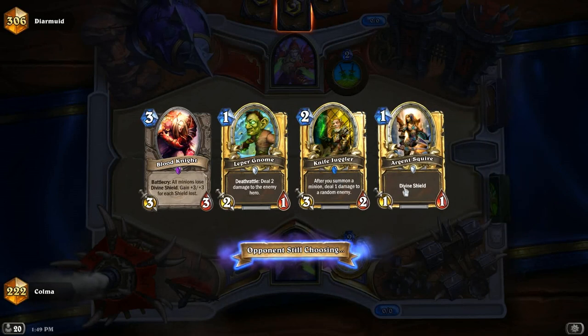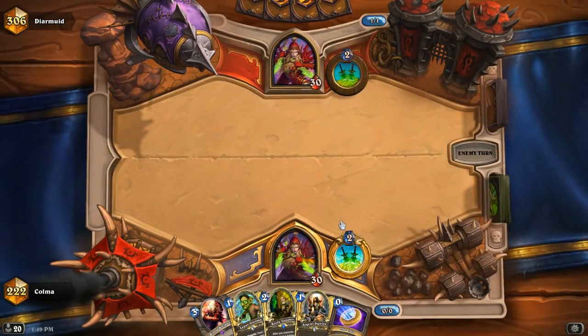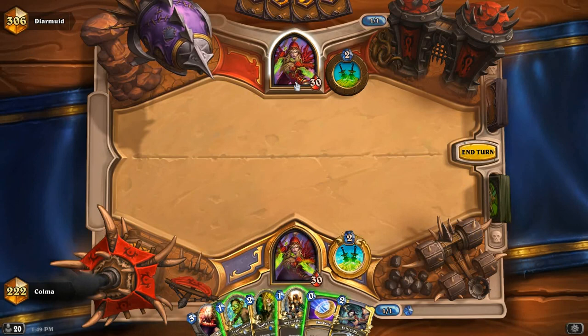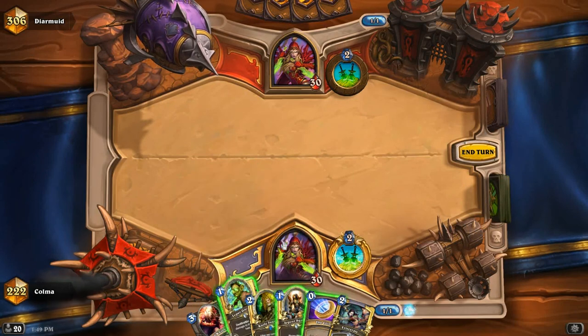Now we have some one-drops, including the Argent Squire. If he doesn't take off the shield, I can do that. Respectable hand. He most likely will back up and remove the shield, which is a bit of a shame. I could coin out the Knifejuggler instead, and then play Argent Squire next turn.